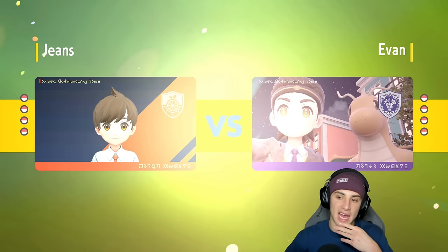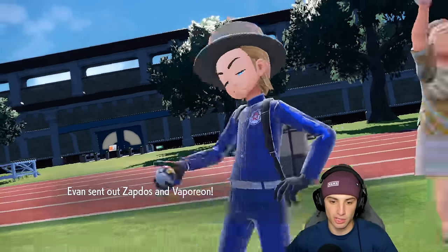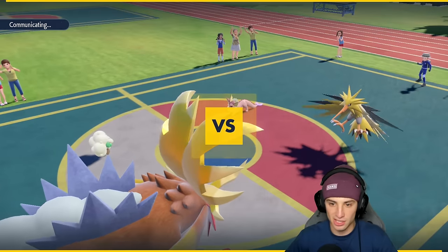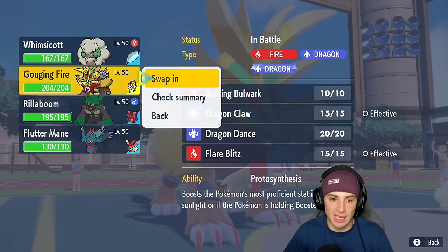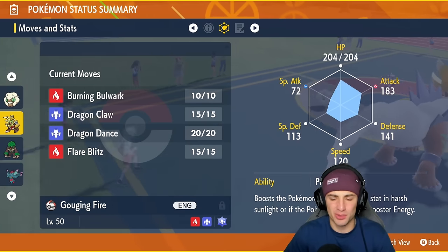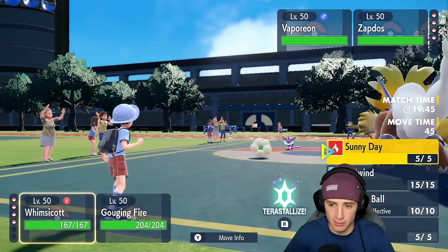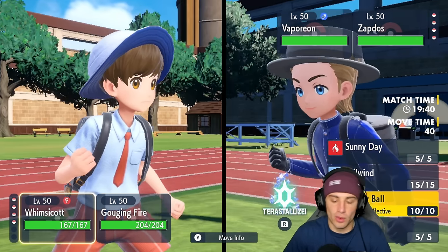Gouging Fire is brand new and I was just checking its stats — this Pokemon has a crazy attack stat close to 200 and its HP stat is in the 200s as well, so it's a very bulky Pokemon with relatively decent speed that hits like a truck. I think it's just super dope all around. They end up bringing Zapdos and Vaporeon. Gouging Fire has 204 HP, 183 attack, 120 speed — nice defense and solid special defense. I think it's going to be pretty viable in ranked.